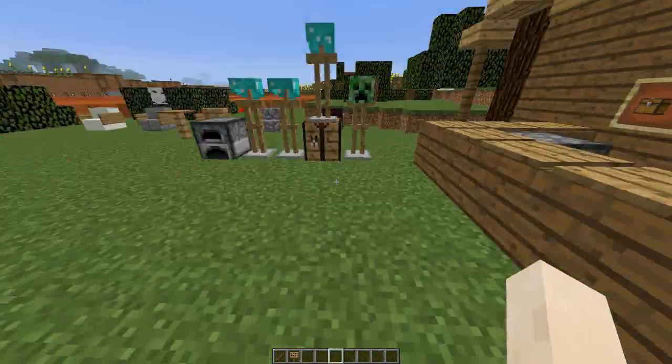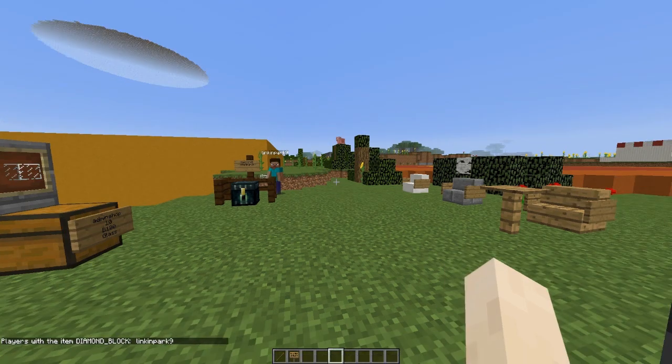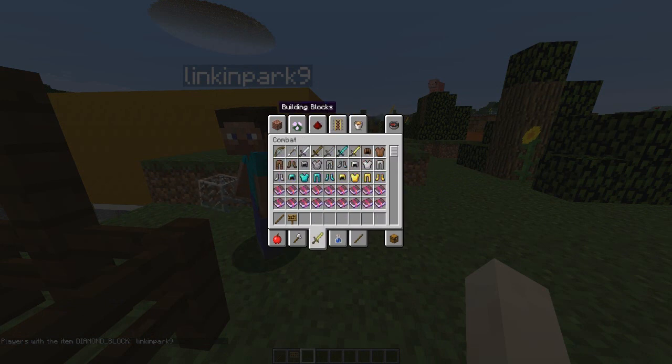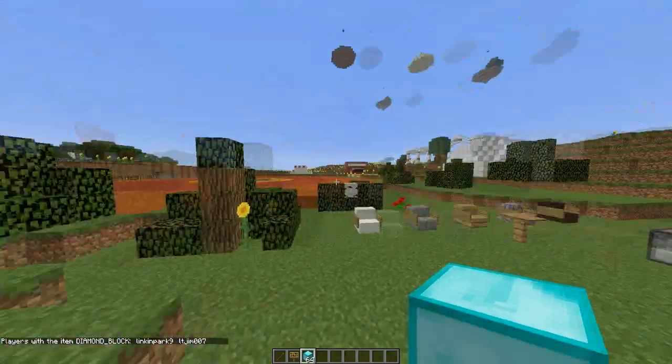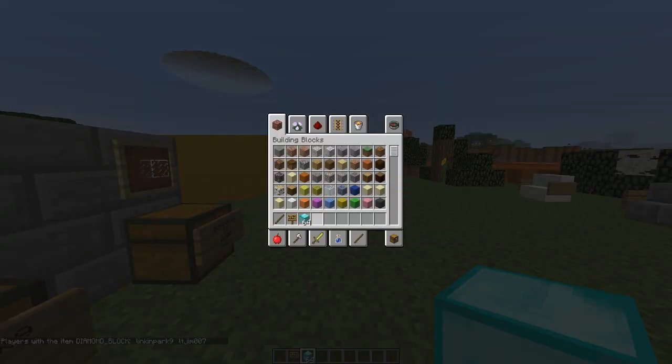If someone has had items stolen — for example a diamond block — you can actually search everyone's inventory on the server for that particular item. You can write the item name or the ID, so 'diamond_block' is the correct way, and set a minimum amount — here 64. Lincoln Park is the only one with that in their inventory, so we could go talk to them about it.